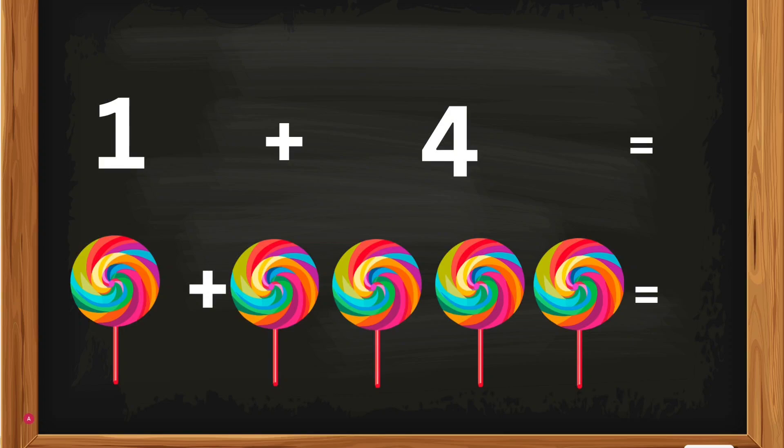1 plus 4. 1 lollipop plus 4 lollipops — how many lollipops, Kates? 1 lollipop plus 4 lollipops equals 5. Good job, Kates! 1 plus 4 equals 5.